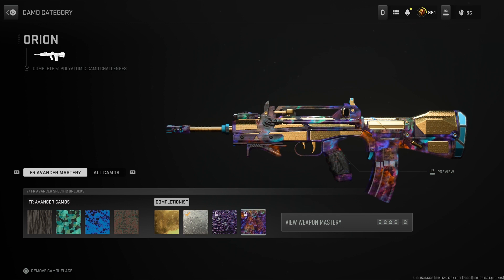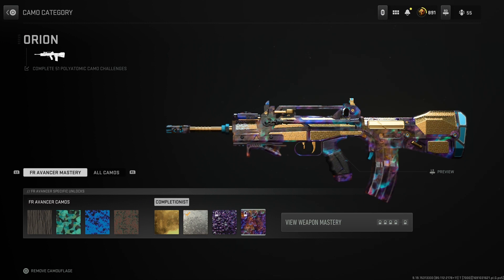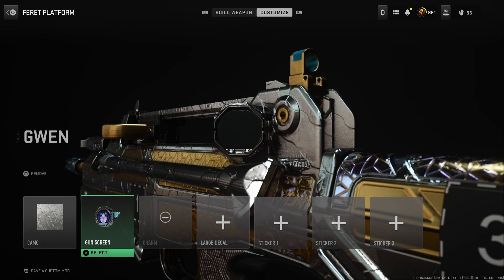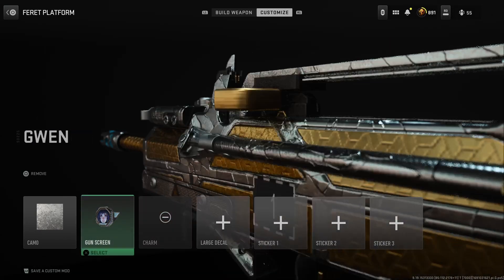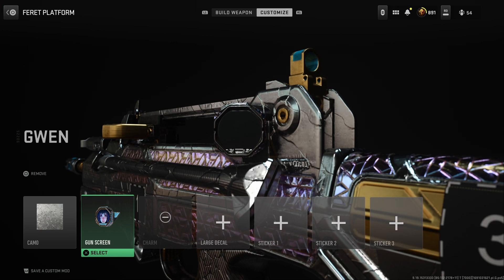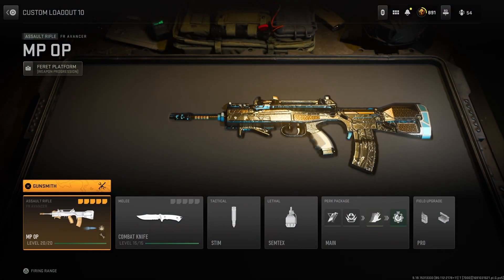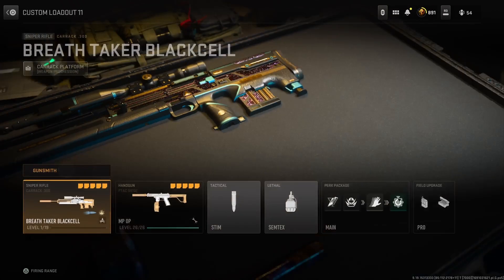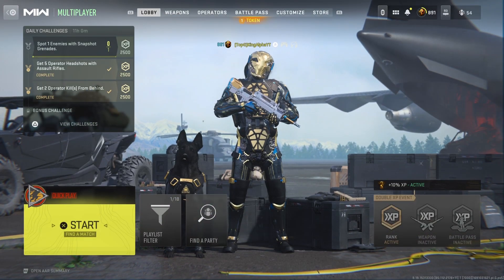Well, there we go ladies and gentlemen — unfortunately we were not able to unlock Orion officially today because the game is glitched. But you guys can see what it looks like on this blueprint here. I'll have to unlock it at another time — unfortunately that's an L. Drop a comment and let me know what you guys think about Gwen; she was talking the whole time through the gameplay. I think it's kind of cool — it doesn't bother me or get distracting. Orion is kind of unlocked on the brand new FR Advancer. I'm really excited to get to use the sniper — look out for that video tomorrow. Thank you guys so much for watching, I love you all, and I'll see you in the next one. Peace.